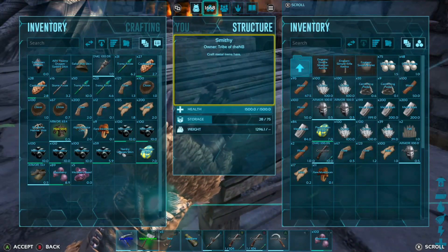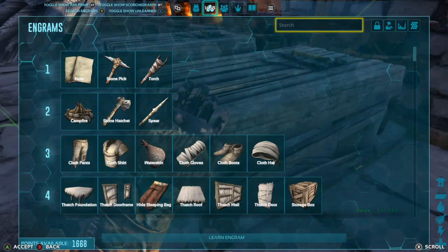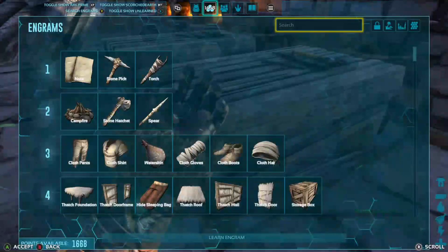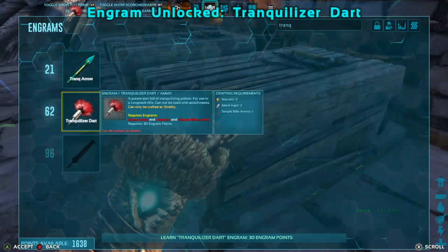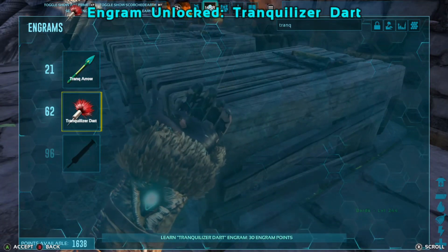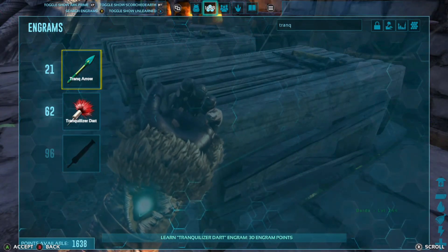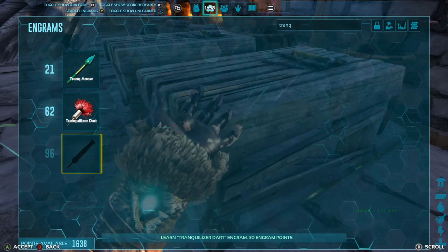We did not learn the tranq dart. Let's search for the tranq dart real quick. Now we know the tranq dart. There's a bottom one I'm not sure what that is — I can't see it. I don't know why we can't see it; usually if you highlighted it it would show it. We'll have to see once we get a little bit higher level — we've got to be level ninety-six for that.